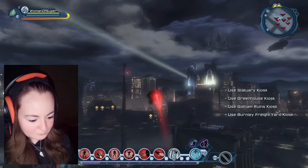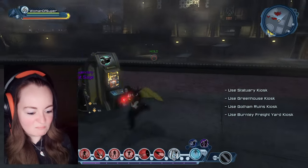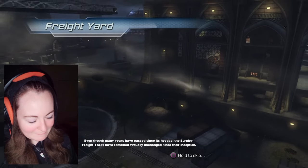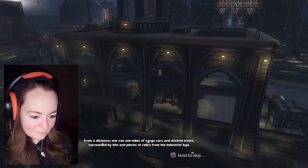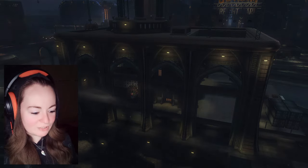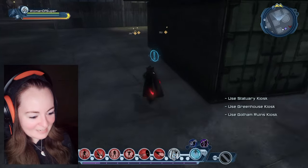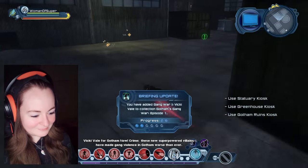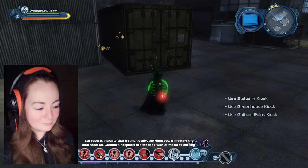Let's make a move. Here we are. Even though many years have passed since its heyday, the Burnley Freight Yards have remained virtually unchanged since their inception. From a distance, one can see miles of cargo cars and docked trains surrounded by bits and pieces of relics from the Industrial Age. Up close, there's a lot of rust and scraps of metal — so don't go up close. Vicky Vale for Gotham Now. These new super-powered villains have made gang violence in Gotham worse than ever.